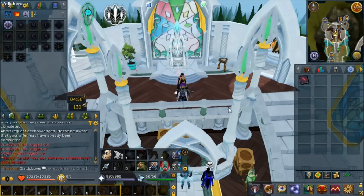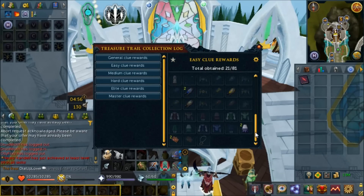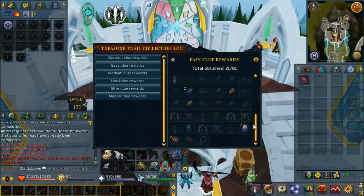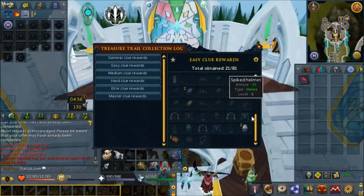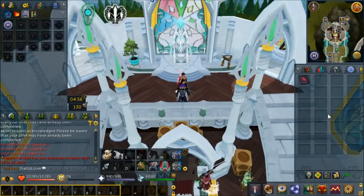Let's check out our treasure trail collection log for easy clues - we now have 21 out of 81 rewards. It's definitely filling up but I cannot imagine how long it would take to collect all of these things. This was 100 easy clues - not too crazy, I did most of it in one day. You could probably do more than 100 per day but it requires a lot of clue hunting and can get a bit redundant. That's the loot from 100 easy clues - just over 20 mil, not too shabby. Thanks so much for watching - gently caress that like button and subscribe. See you next time, goodbye!